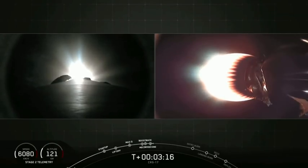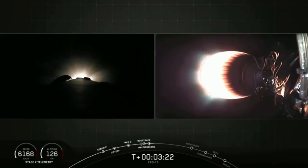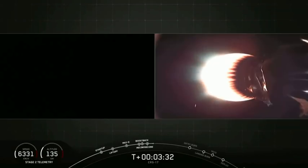That nose cone helps protect Dragon during ascent from aerodynamic loads, but once we're in the vacuum of space we no longer actually need it. Stage one boost back burn has shut down, and as you can see on your left screen it has gone dark because the boost back burn is now complete.